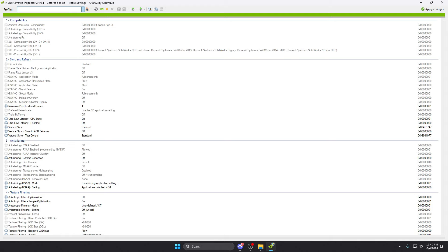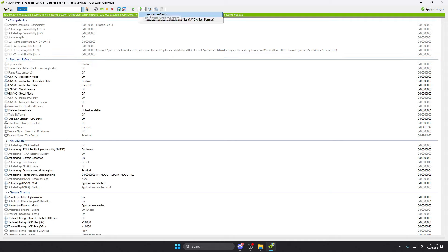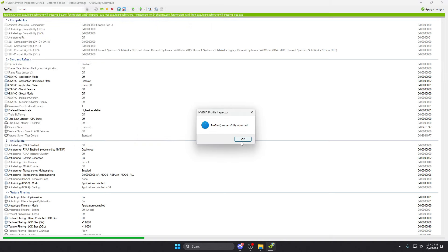Here's something a lot of people have been asking me to go over. I feel like it's extremely complicated and you don't necessarily need it unless you're on a low-end PC, but I personally use this. When you open up Nvidia Profile Inspector — the link to download it will be in the description — go to the top left where it says profiles, type in Fortnite, and there you are. I'll also have an importable profile for you guys.